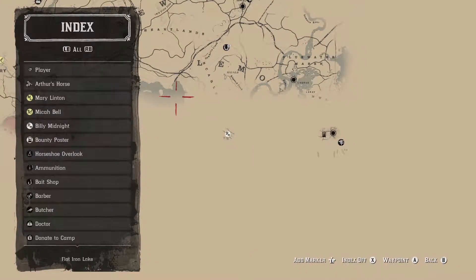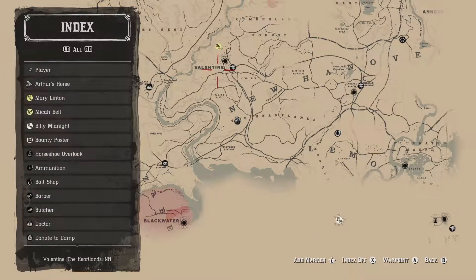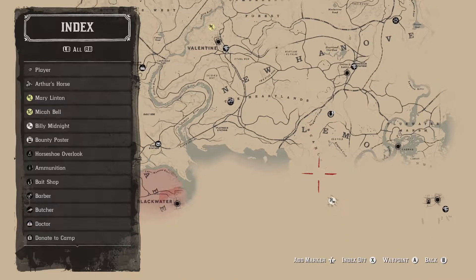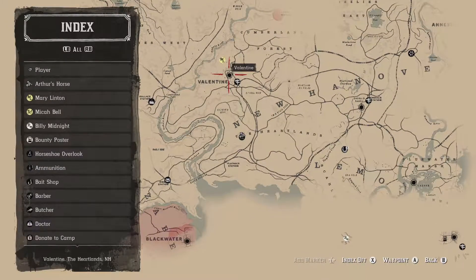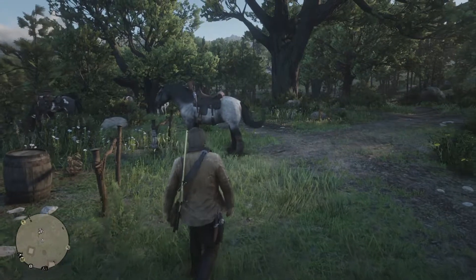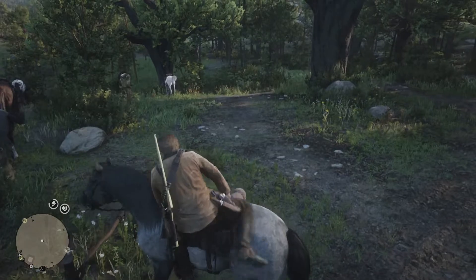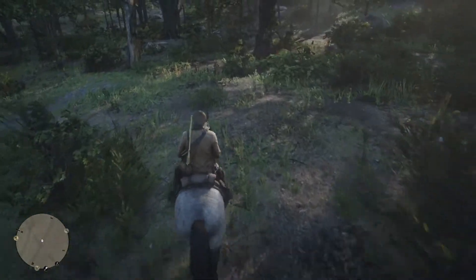Billy Midnight's last known location is marked on the map as BM, and that is Rhodes. But it's a long way away. What we could do is go up to Valentine first, check the gunsmith about dual-wielding pistols, and then haul ass down to Rhodes. We have a challenge to ride from Valentine to Rhodes in under five minutes, so this works out perfectly. Let's head to Valentine quick - I don't want to waste your time.